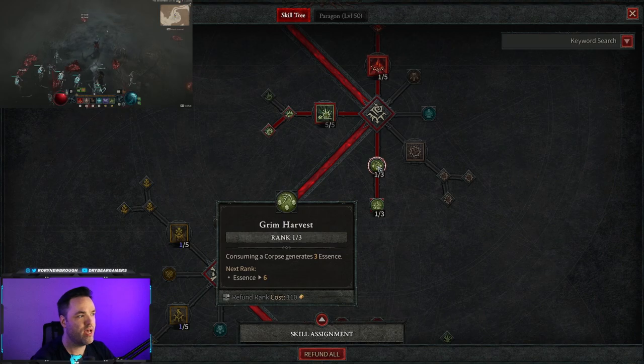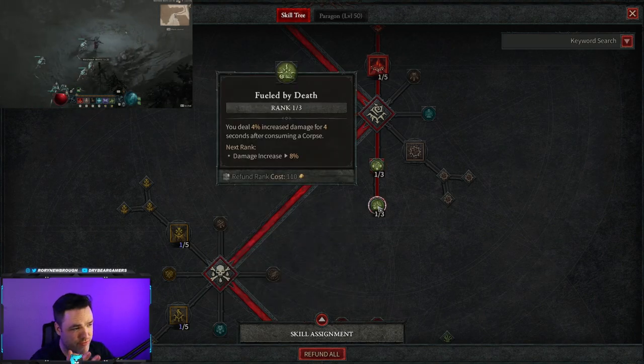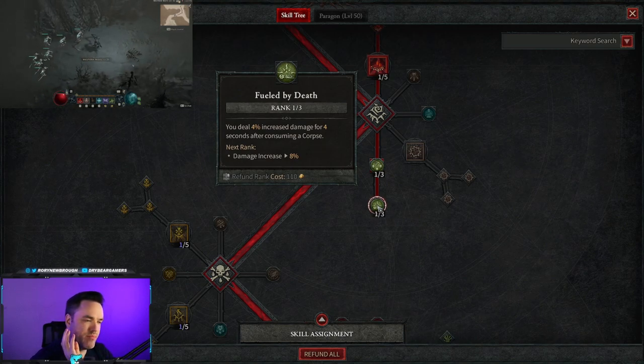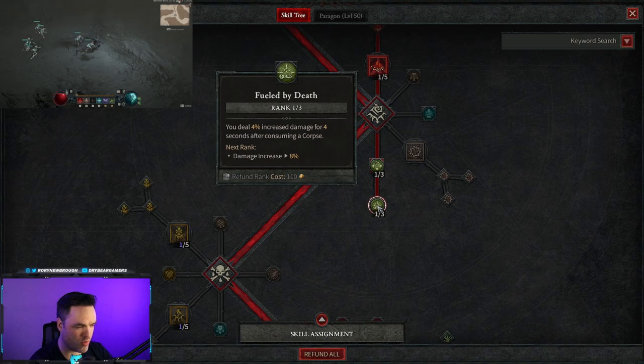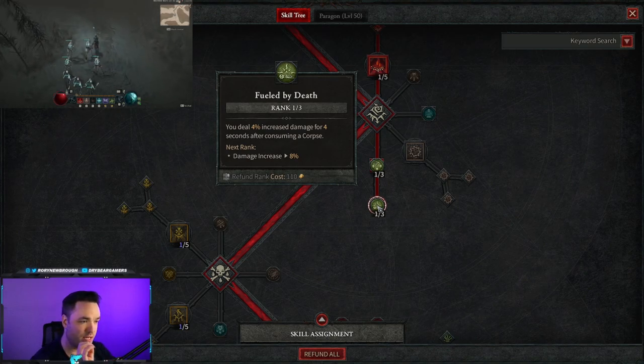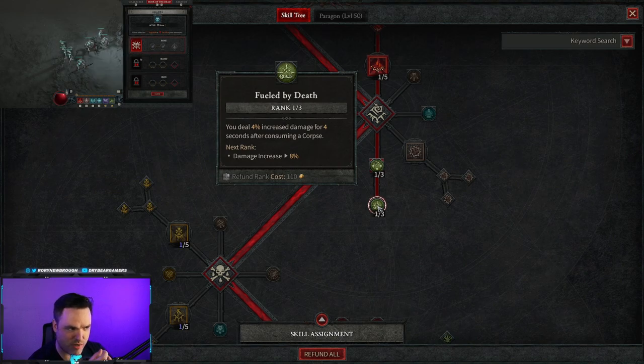We also want to pick up Grim Harvest — consuming a corpse generates essence, so we can detonate more and spend more on Bone Spirit. Fueled by Death is a great addition as well: consuming a corpse, which Corpse Explosion counts as, increases your damage for four seconds. With good corpse generation you should be able to keep this buff up essentially 24/7.